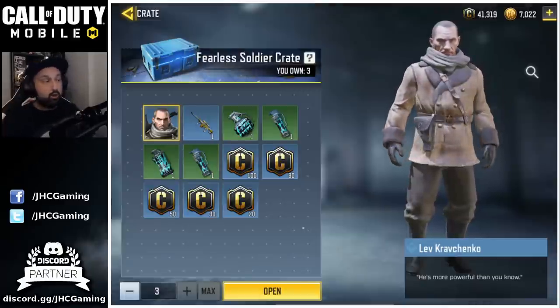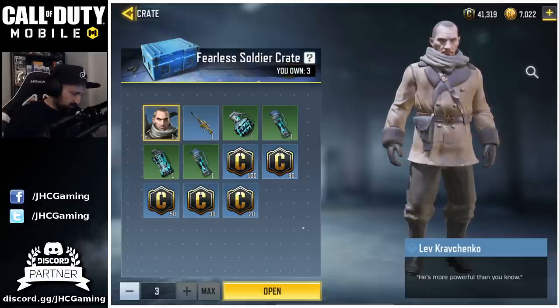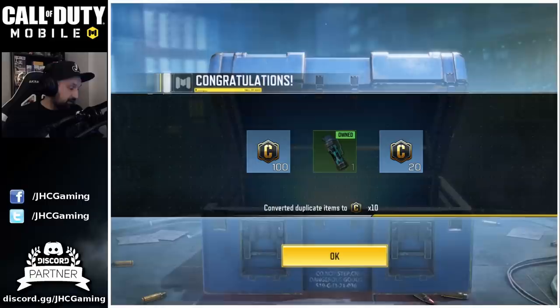I'm still looking for Kravchenko, and we have a few crates to open today. I got three to open and hope I can get lucky — still looking for that one, and also the police guy. Not today though, but 120 credits, so there's that.